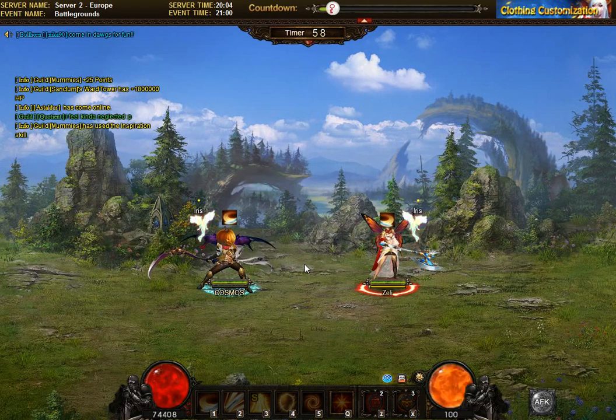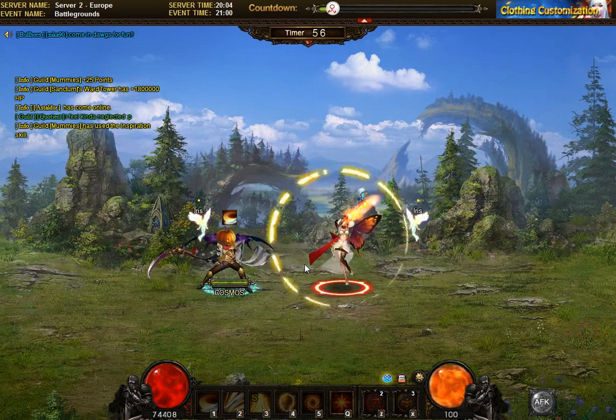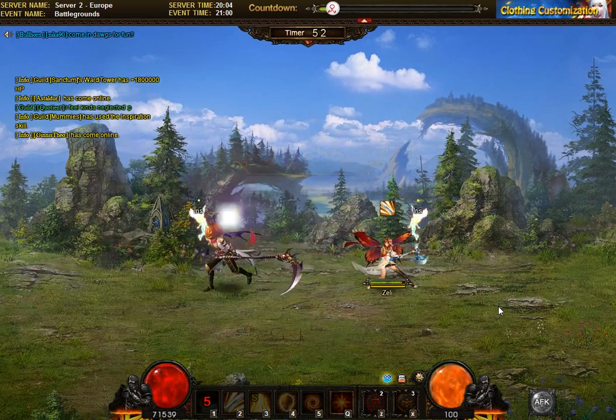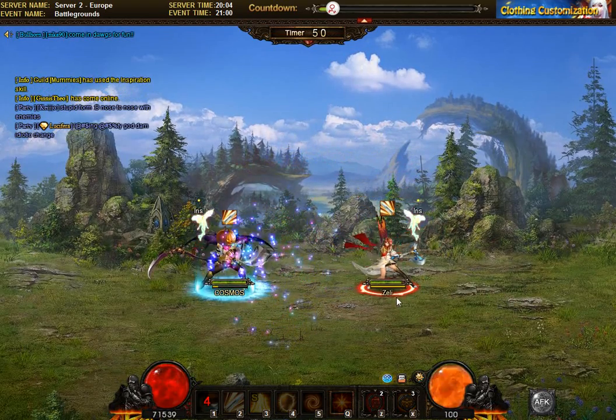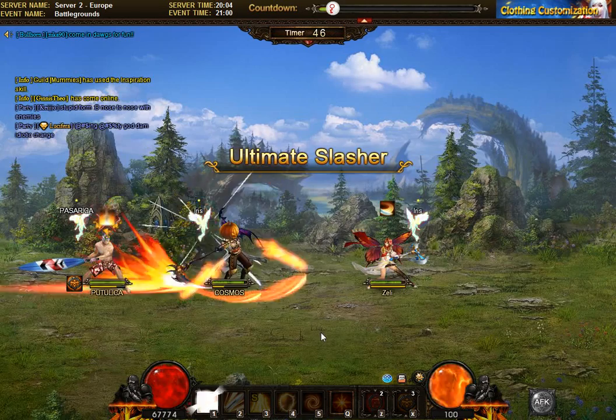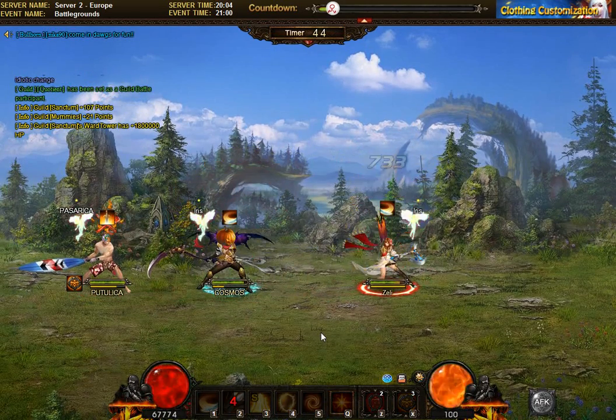Zellie — I think Zellie might be strong enough to transform, or maybe not yet because the awakening process is starting again from zero. Now Zellie can awaken — he's got a full yellow bar — but he's waiting because he doesn't want to spend it on just one person.